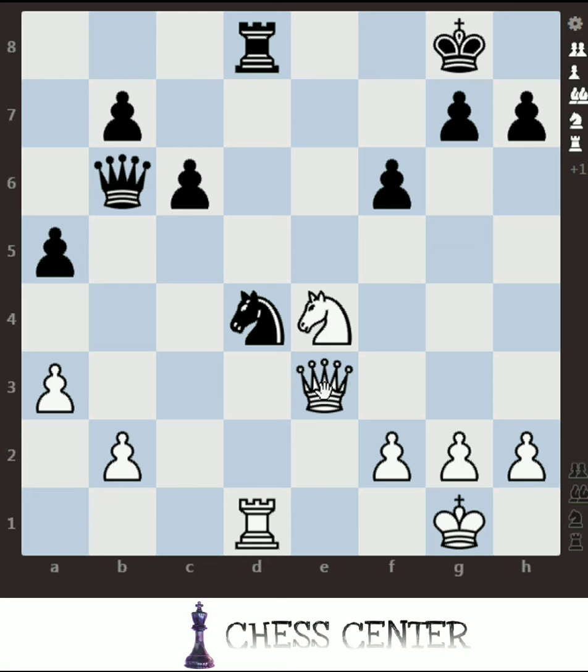The first thing you should understand before seeing the answer: this queen is pinning the knight, and this rook is also pinning the knight. So two white pieces are attacking the knight and two black pieces are defending that knight.